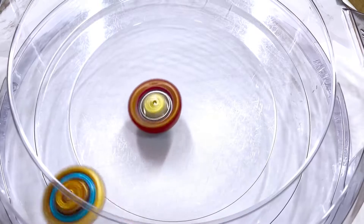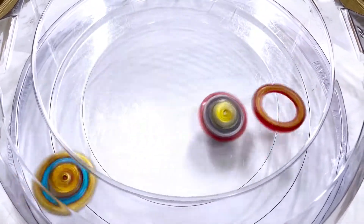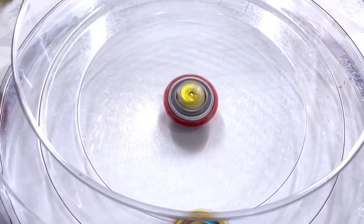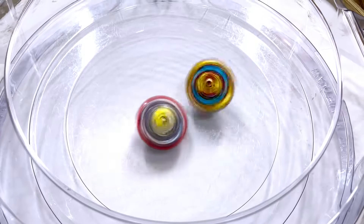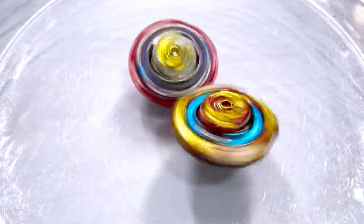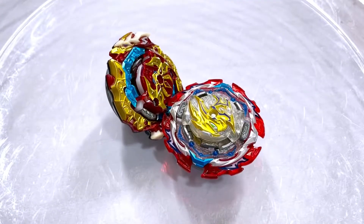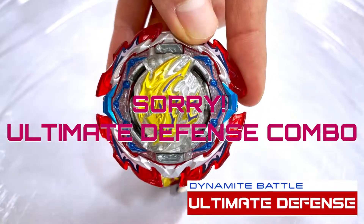3, 2, 1, go. Pretty quick move from Astral Spriggan. Our combo's armor did just come off and the gimmick has activated — it is out of the stadium, so both beys will not be scraping on it. Astral Spriggan continues to be in the second layer of the stadium. Both bays now in the middle. It looks like this is going to end in another spin finish — a close one. Both bays are losing a lot of stamina, but that one just barely does go to our ultimate defense combo in a spin finish.